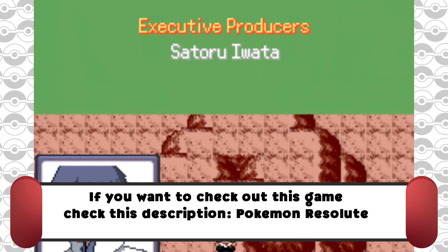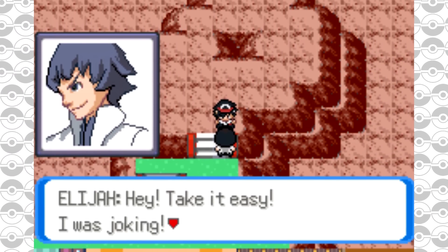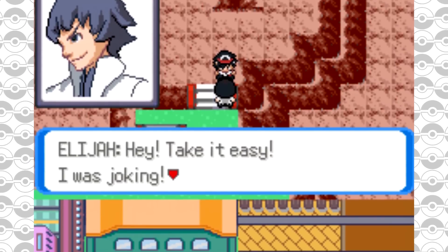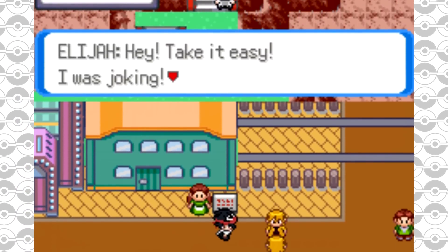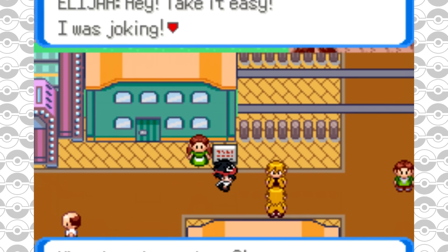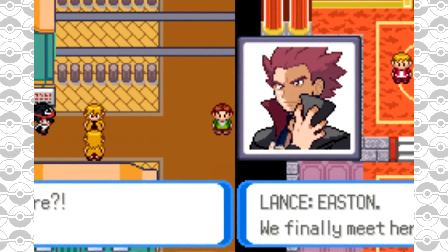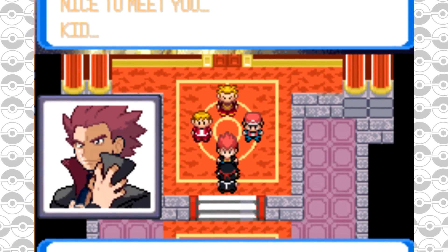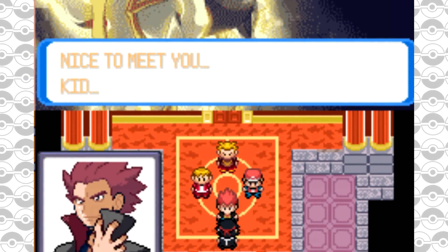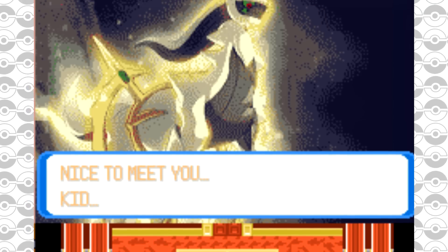Here are the interesting features: there are new regions — two new ones plus Johto is added, so you have the Cylon, Tyron, and Johto regions. There's a Battle Department, a place where trainers from all over the world go to battle. Some 4th gen and 5th gen Pokemon are included, as well as about 33 Pokemon from the 6th generation. There are some new tiles — not easy to draw, as they explain in the features list — and Mega Evolutions, Alolan Vulpix, and Alolan Ninetales.